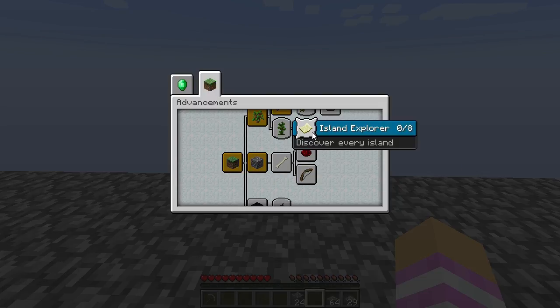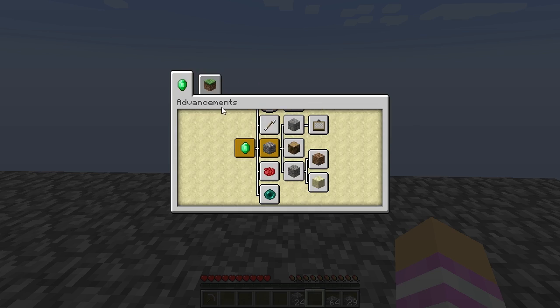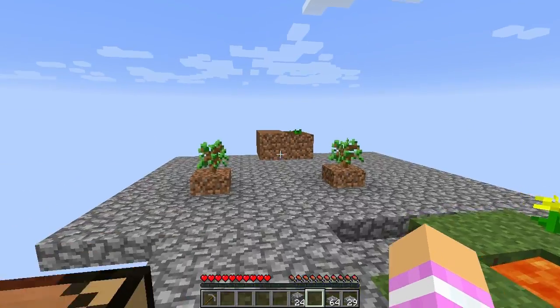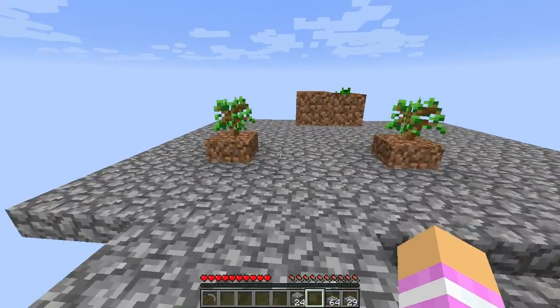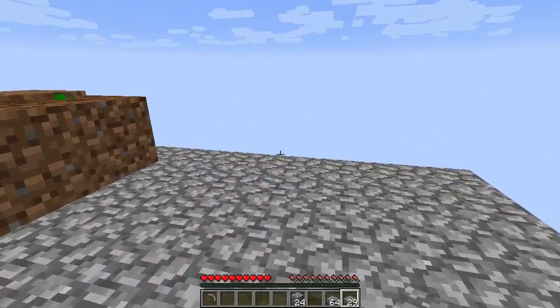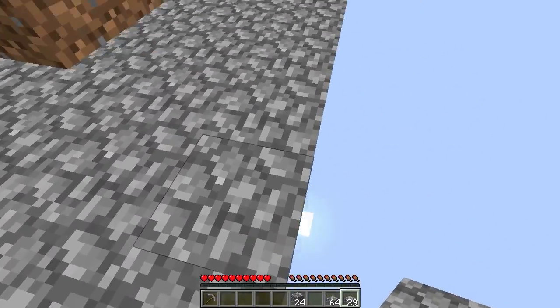And then we have 'Discover Every Island' — there are eight islands apparently. Saplings — we'll be able to get saplings of every kind. I'm guessing that the islands are different biomes and we'll be able to get different things from different biomes on the different islands, which is very cool. I'm looking forward to that because that means we won't be able to just build with oak wood — we'll be able to have some different kinds of wood as well.